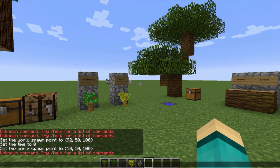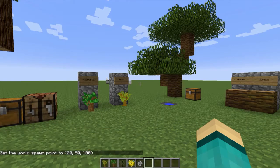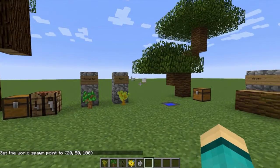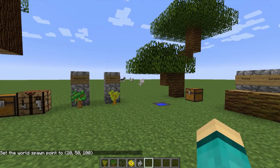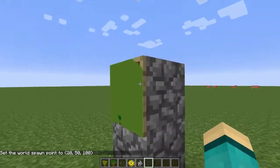They have added a new command: the /setworldspawn command. This is used by entering the X, Y, and Z coordinates. For example, if your X coordinate is 20, Y is 50, and Z is 100, you enter it like so to set the spawn. It takes X, Y, and Z.